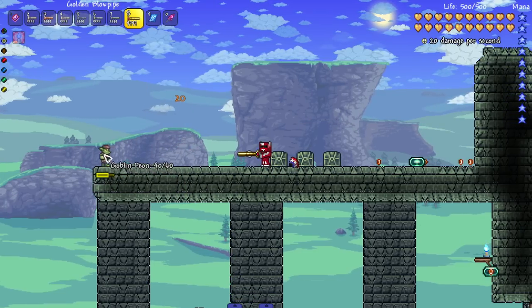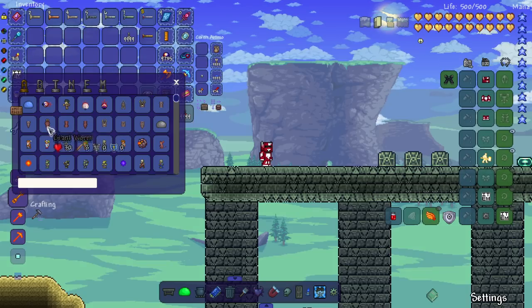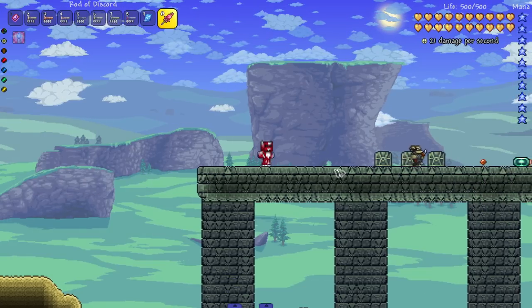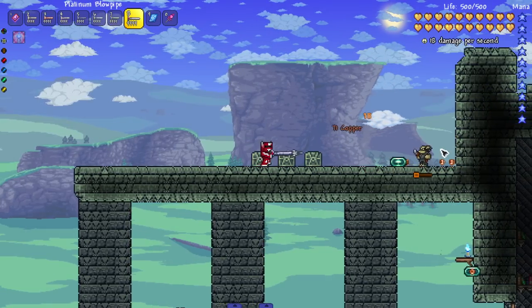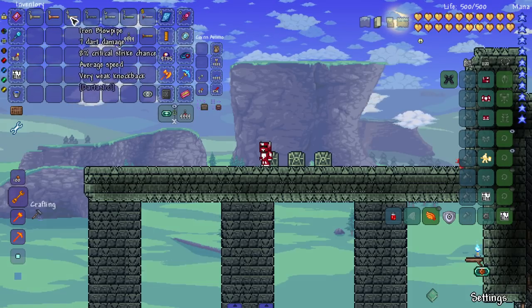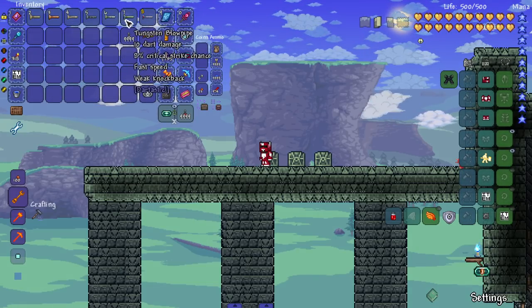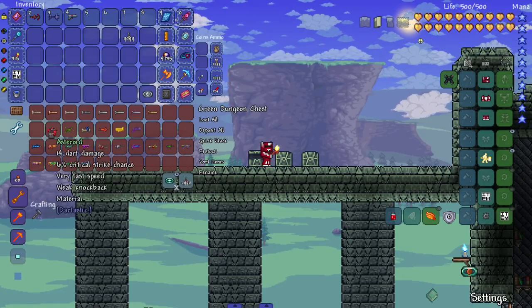Golden blowpipe — let's bring out a goblin. Look at the knockback on this thing, that's pretty crazy. And then the platinum one — let's bring in a thief and get his ass before he steals all the money. Boom, boom, boom. As you can see they do dart damage, so keep that in mind — they do dart damage.